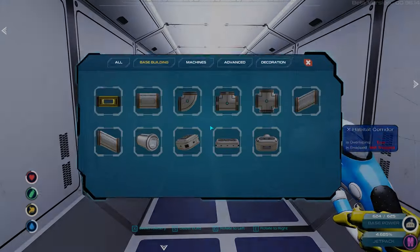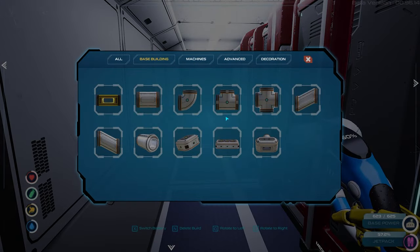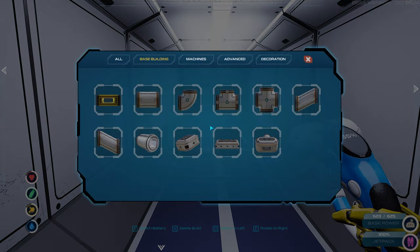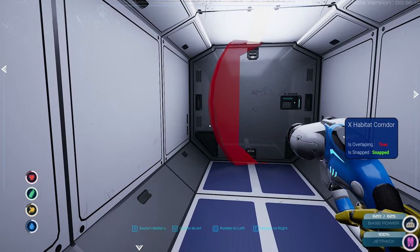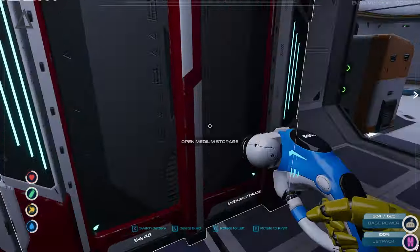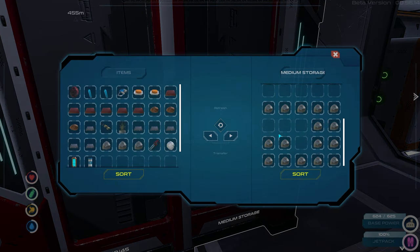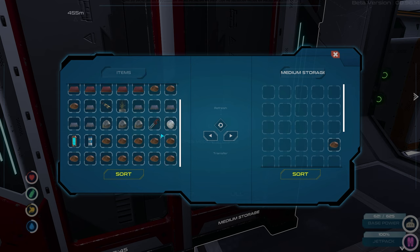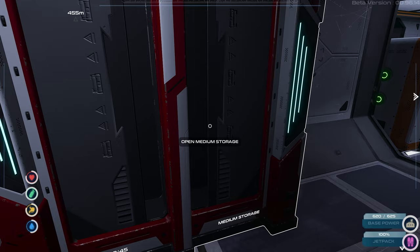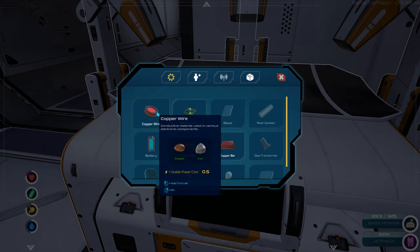Let's come in here and get some oxygen so we don't die. I could do this from the inside — that's right, I forgot about that. Habitat corridor X — do I have enough stuff for it? Nope. Copper wire, iron bars, okay fair enough. Copper wire is just this and some iron, although we're gonna put some of this back. Inventory's messed up; I don't even know how much stuff I have. I have not been organized enough.